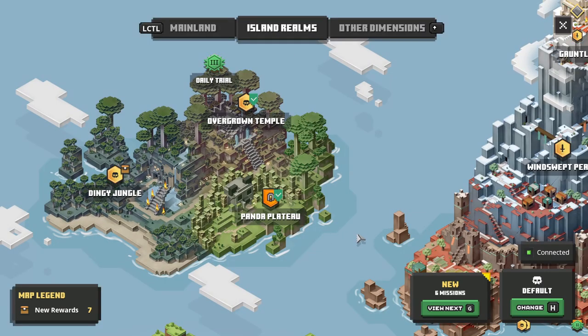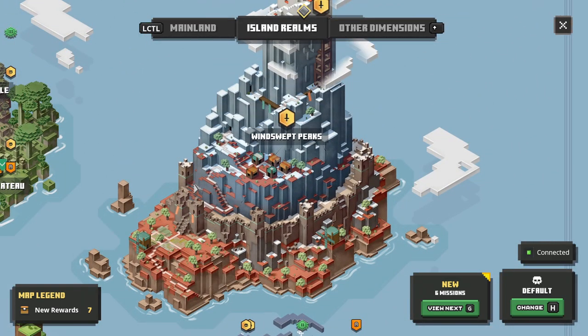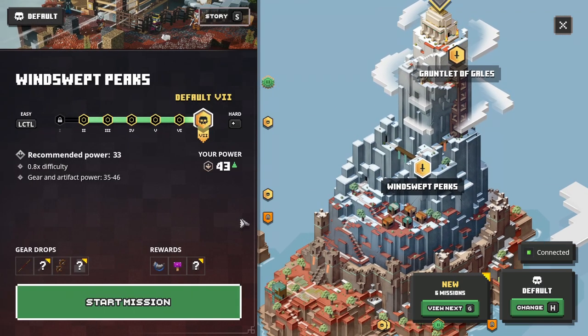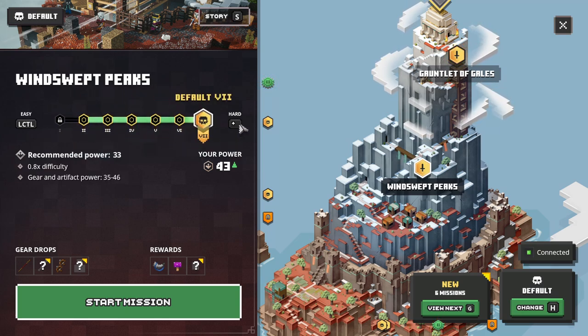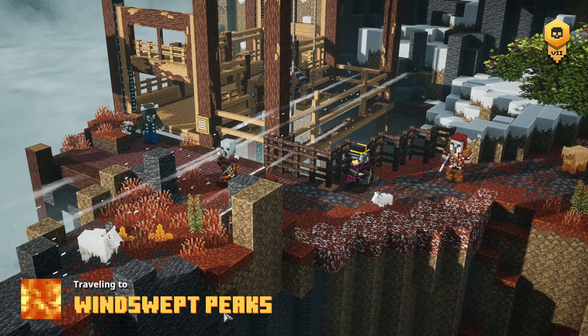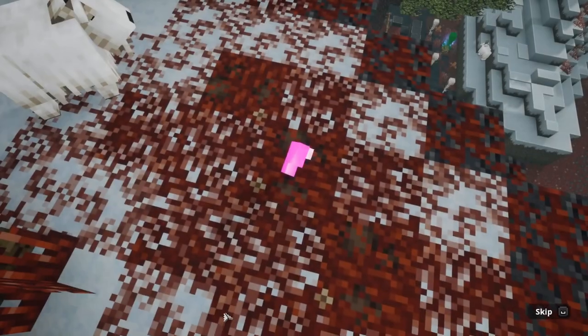We already did the Jungle DLC and the Winter DLC, but over here is the third DLC pack — the Howling Peaks DLC — and the first level: Windswept Peaks. There are all sorts of levels here. I'm going to go for the hardest one, because the recommended power is 33 but we're already 43, so that should be pretty cool. Let's go for it. I don't think I'm going to be doing super well since it's been so long, so bear that in mind — I might be really rusty.